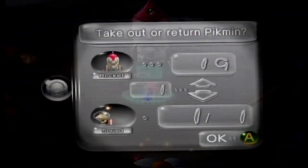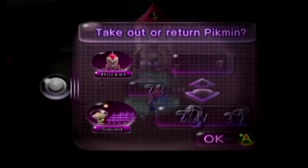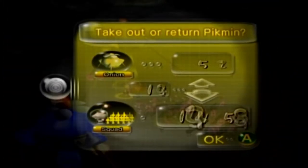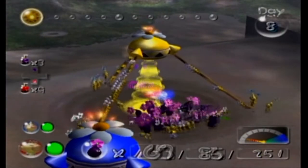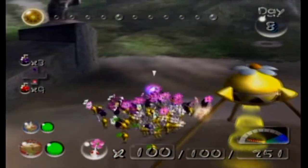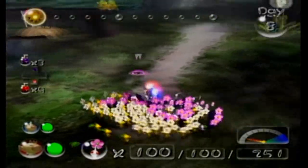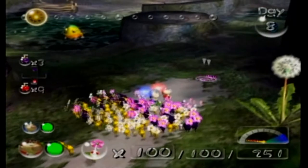For Glutton's Kitchen, we're going to want White Pikmin, we're going to want Purple Pikmin, and we're going to want Yellow Pikmin. It would be nice to get some Nectar along the way, because some Pikmin are going to slow down the party just a little bit.